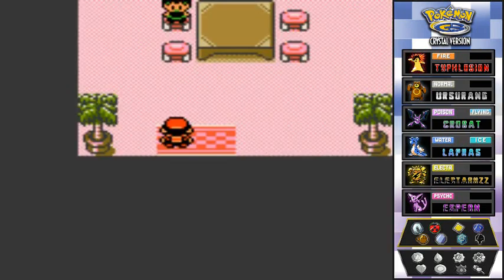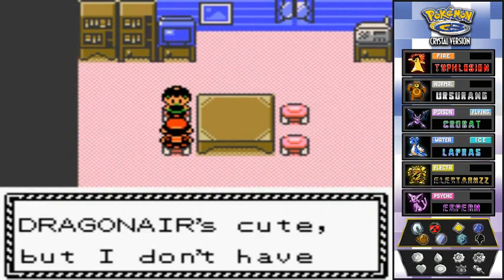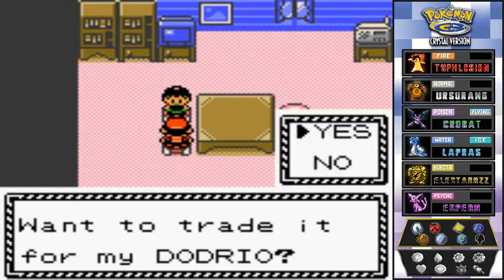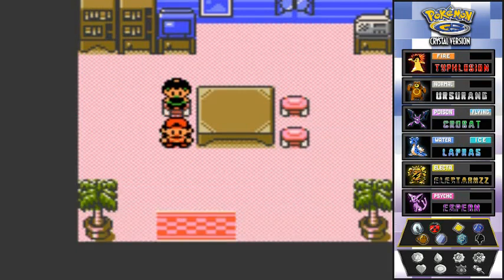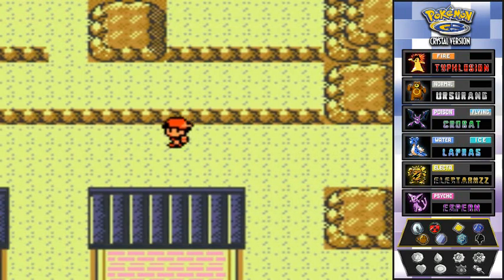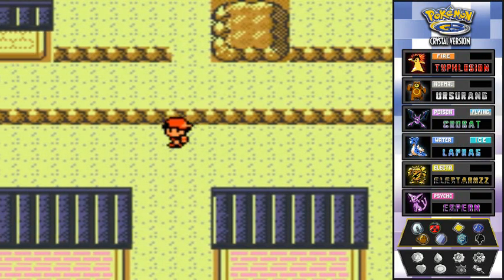This girl says Dragonair is cute but she doesn't have one — she wants to trade her Dodrio for a Dragonair. That's not a good trade. I'd rather keep the Dragonair. I really don't want to trade. That's basically everything in Blackthorn City.